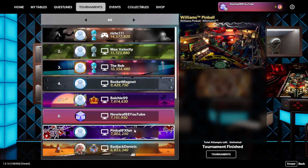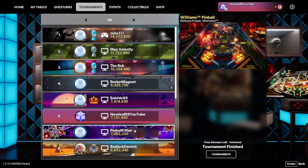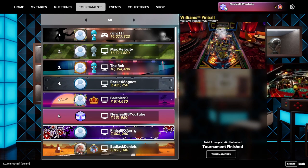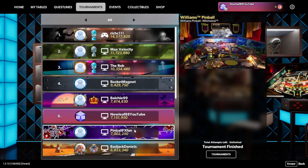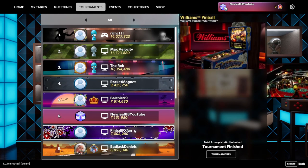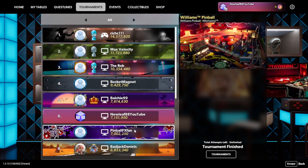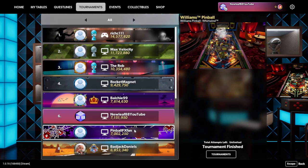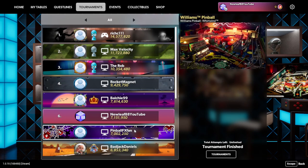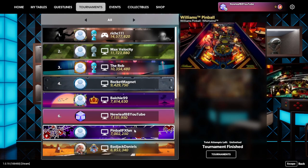Whirlwind is one of the tougher tables, and in the five-minute challenge you have basically five minutes with unlimited ball saves. With unlimited balls you're able to try different shots that you maybe normally wouldn't in classic mode, because you have that ball save — plus you can nudge as frequently as you want. There are a lot of things that make the five-minute challenge great on certain tables.